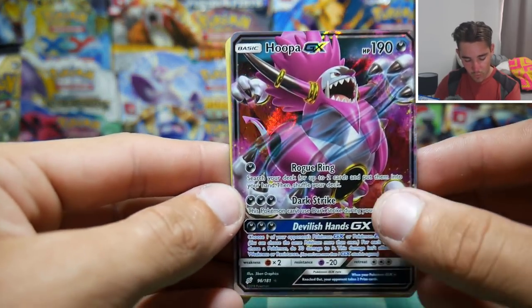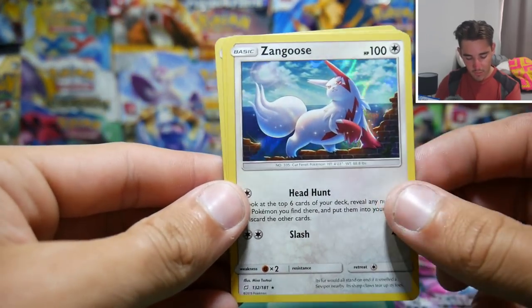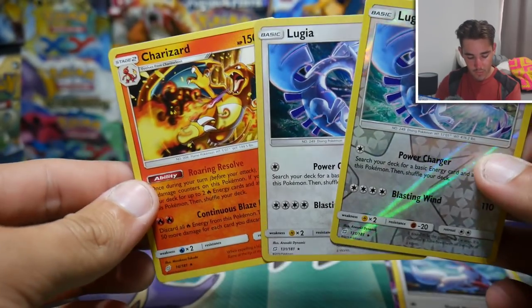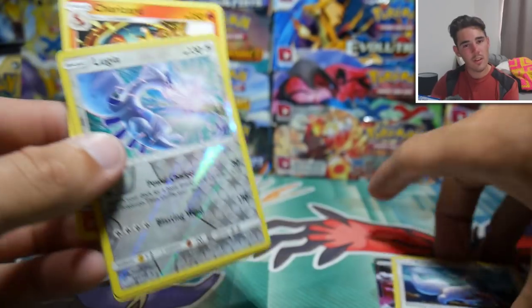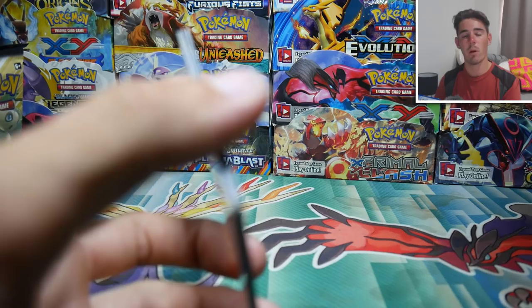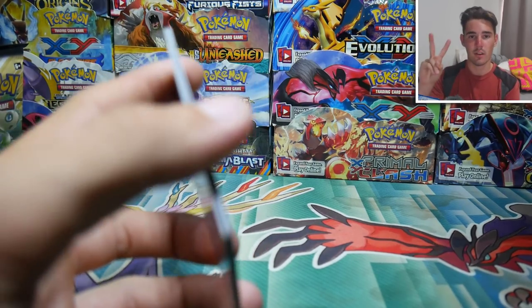Let's do a bit of a recap: we got a Hooper GX, a Zangoose, a Lugia Reverse Holo out of the Lugia pack, and that awesome looking Charizard. So if you guys did enjoy it, make sure to leave a like, subscribe if you guys are new, and I will see you in my next Pokemon video. Peace out guys.